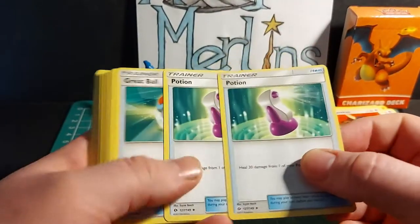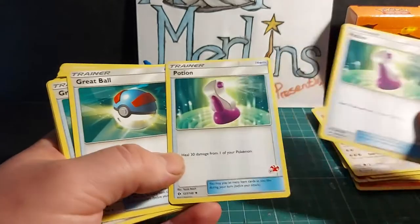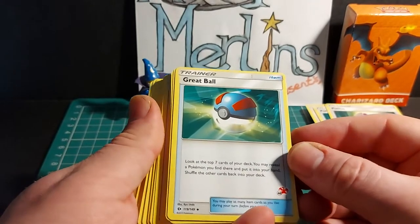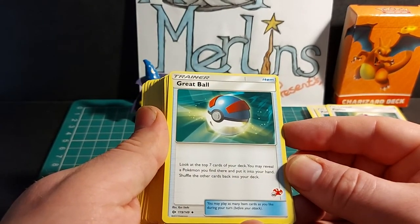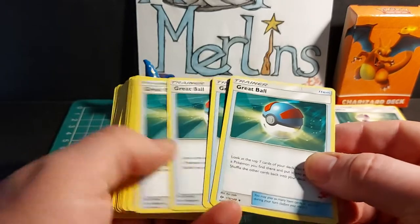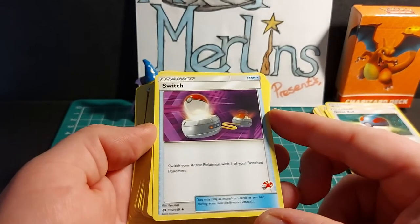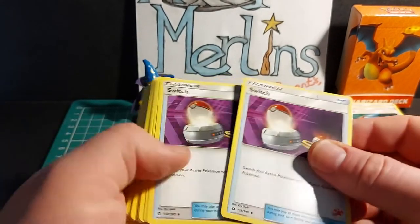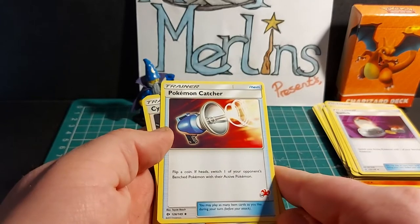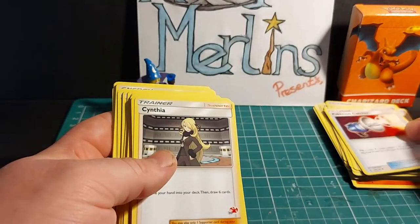Onto the Trainers. We have Trainer Item Potion — heal 30 damage from one of your Pokemon. Two copies in this deck. Great Ball is a Trainer Item — look at the top 7 cards of your deck, reveal a Pokemon you find there, put it into your hand, then shuffle the other cards back. You get 4 copies. Trainer Item Switch lets you switch your active Pokemon with one of your benched Pokemon — 2 copies. Trainer Item Pokemon Catcher — flip a coin; if heads, switch one of your opponent's benched Pokemon with their active Pokemon. A single copy in this deck.